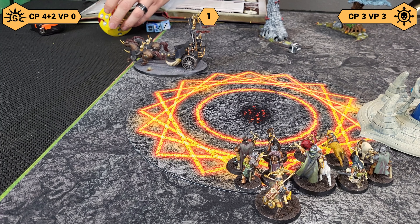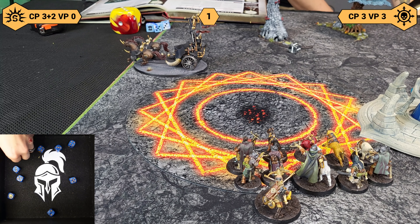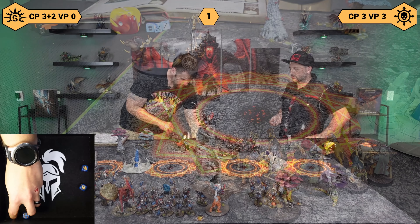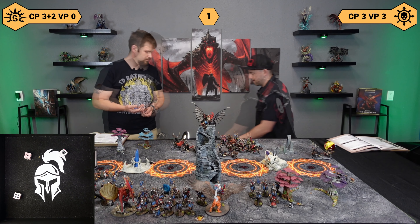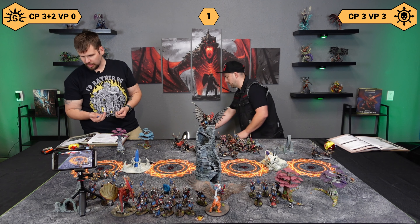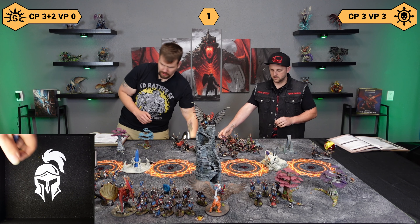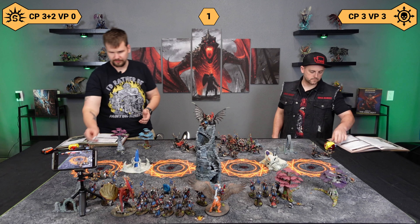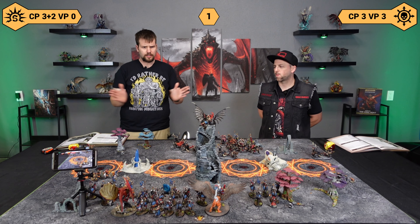We're going to all-out attack with the Wilder Corps Hunters. We'll start with the little crossbows — threes and fours, Rend one, single damage. I am not doing an all-out defense because I can't take commands — that chariot's too far away. One Rend. It's a four-up save, so I failed one — I'll take a damage. And then we've got the heavy crossbow: twos and threes, Rend two. D3 damage for three. Give that bad boy four wounds. One of the horses died.